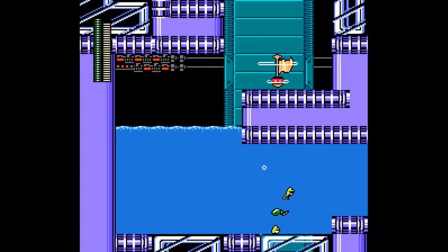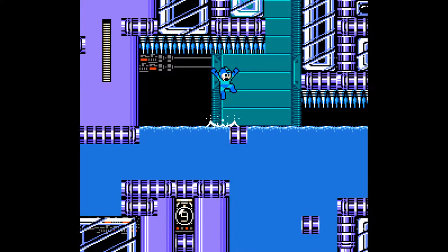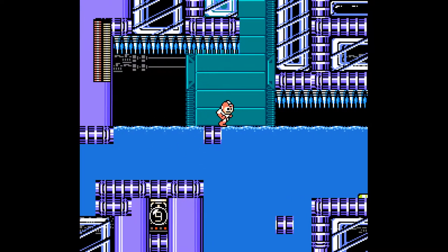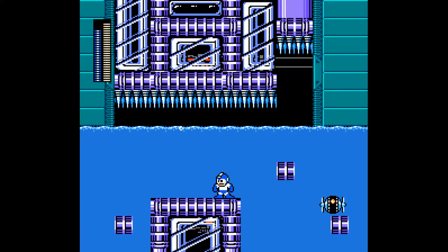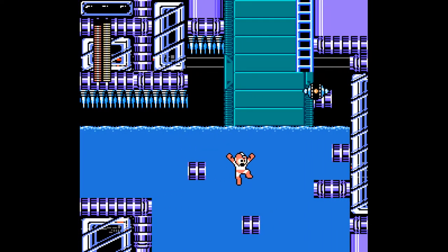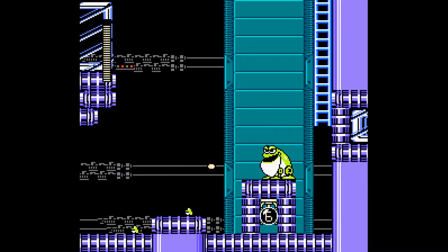I should be using my special weapons more. I didn't see those spikes — that was my fault. At least we have the Charge Kick to make these challenges easier, and I wonder what the Count Bombs mean. I suppose they mean something in relation to difficulty. I was supposed to pay attention to the Count Bombs in the order they came by. I remember seeing 6th and 9th, so I guess we need to take the right teleporter — but no, that was the wrong teleporter unfortunately.